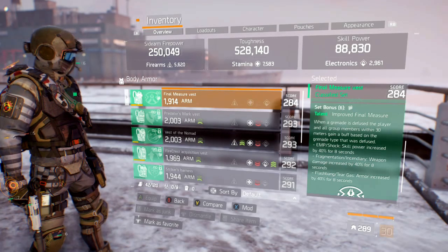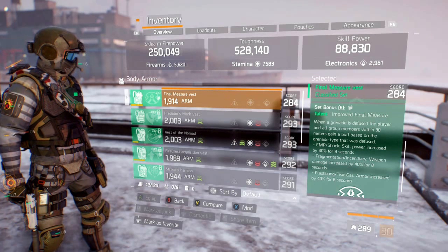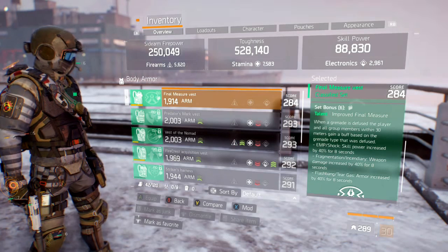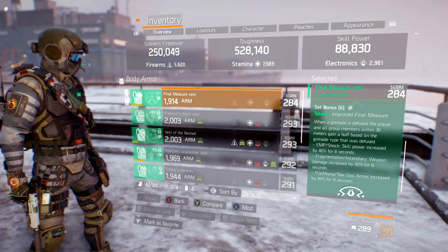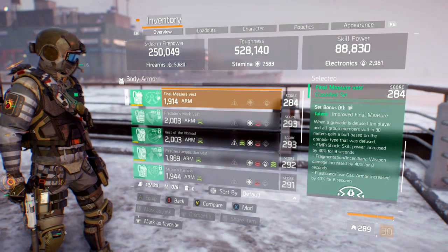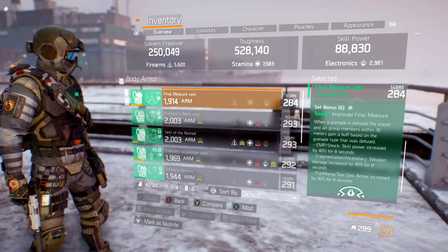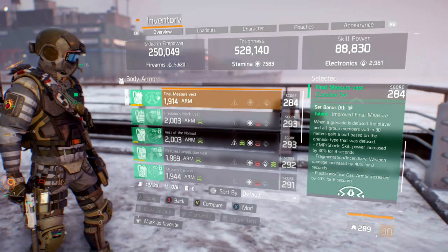Especially in scrimmish, this build is key — you want to stay together, and every time I get a proc, everyone on my team gets a proc. When they throw frags, our DPS on the entire team just skyrockets.